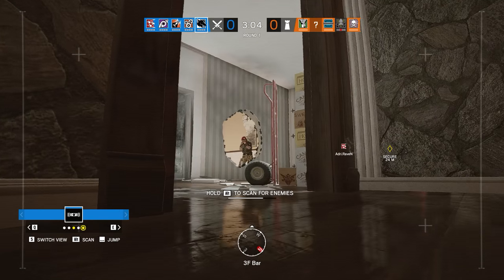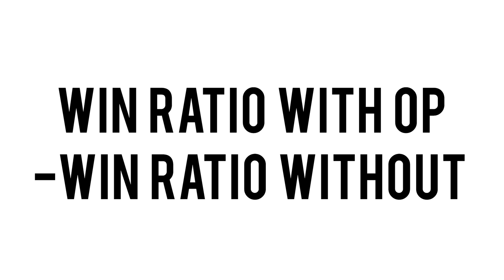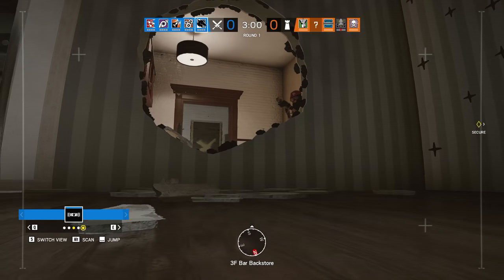Before diving into the stats, let me quickly walk you through what you will see in these charts. On the X axis is the pick rate in percent, showing us how popular an operator is. For example, Ash is picked around 72% of the time, meaning in 7 out of 10 rounds of Siege played over the last 3 months, there is an Ash on the attacking team. On the Y axis, we have the win delta in percent — an indicator of the operator's performance. It is calculated by taking the win percentage of a team including the operator and subtracting the win percentage without that operator.